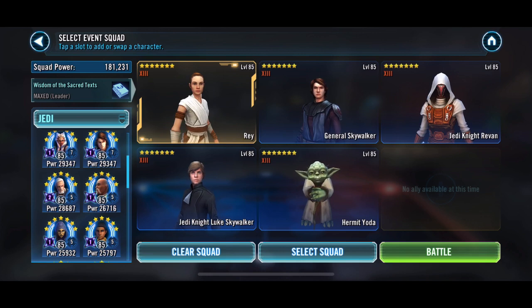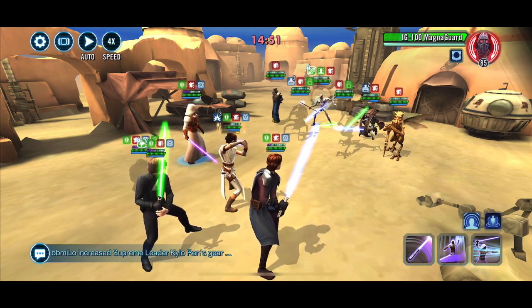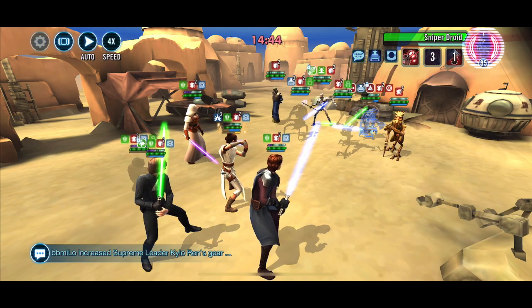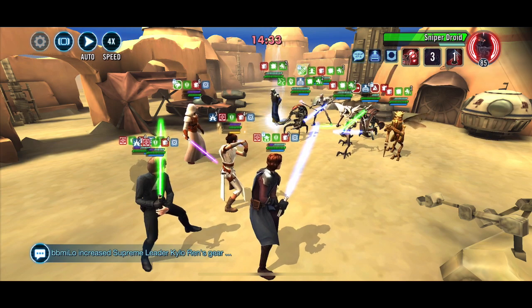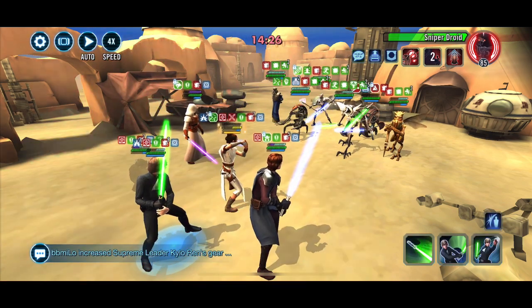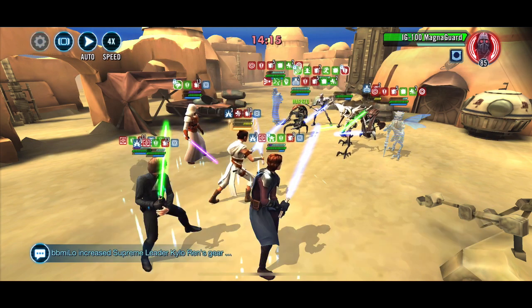So basically, take away Hermit Yoda for the undersized, add Hermit Yoda for the completion of all units surviving the battle. This is the squad. There are some massive caveats here. First of all, obviously, you need Rey. Second of all, you need Jedi Knight Luke. And then, as you can see, we've got JKR, General Anakin Skywalker, aka GAS, and the aforementioned Hermit Yoda, who's here to throw out a few Master's Training.